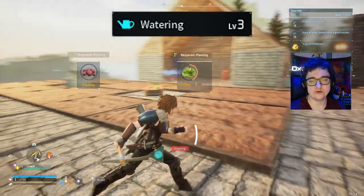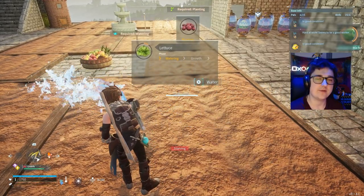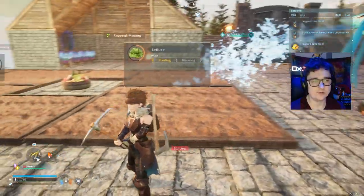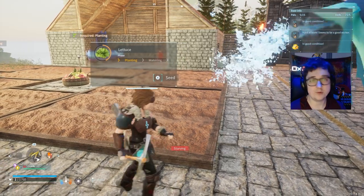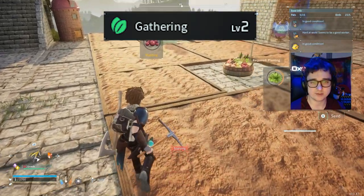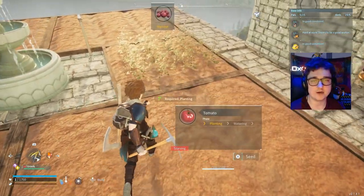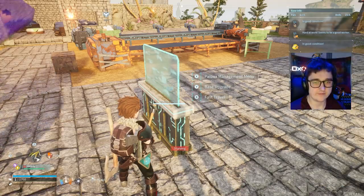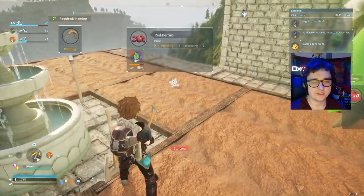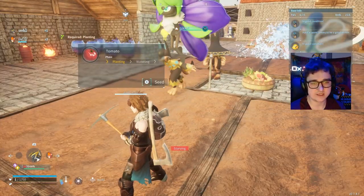Our next one is watering — just to keep all the crops watered. So you'll have a planting phase and then a watering phase. Our Azurobe is happily watering our crop. What comes after watering? Well, that's gathering. Gathering is for harvesting the crops: once they've been planted and watered, they'll need time to grow, and when they're ready to be harvested that's where the gatherer comes in. Once they've harvested, the items become loose on the floor — if they have transport skill they'll move them, otherwise they won't.